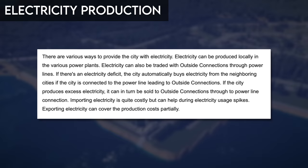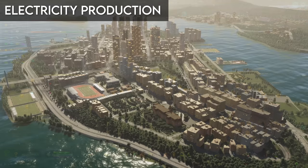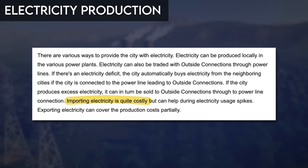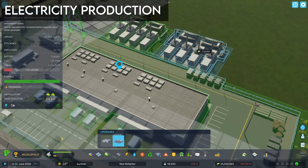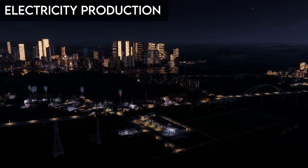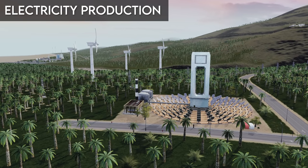In Cities Skylines 2, electricity can be produced locally or purchased from an outside connection. Outside connections can be used in a few different ways: they can provide 100% of your power, provide emergency power when demand spikes such as during a cold snap or heat wave, or accept surplus energy to recoup some of the cost of creating the power. The first option is more expensive since importing power costs more than producing it yourself. And the last option appears to be a stopgap towards a better solution — storing energy by creating emergency backup stations or adding battery upgrades for certain power plants.